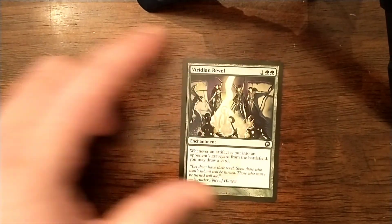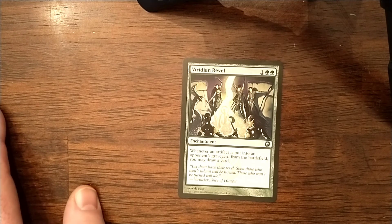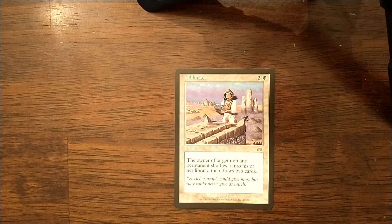The last section for card draw is removal card draw. I know that sounds kind of weird, but I found this card in my pile — Viridian Revel. Whenever an artifact is put into an opponent's graveyard from the battlefield, you may draw a card. When I play Commander, almost every game an artifact gets destroyed. We're in green and white, so we will be destroying artifacts quite often, and hopefully multiple times with the same card using Livio. I think this is definitely something worth thinking about including.